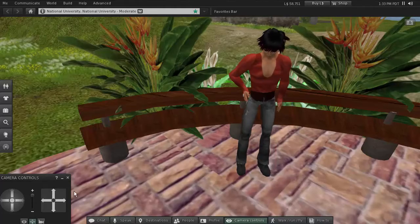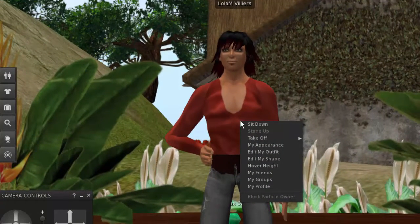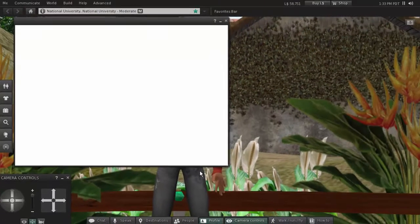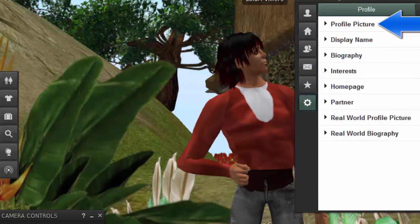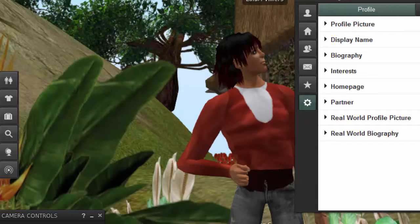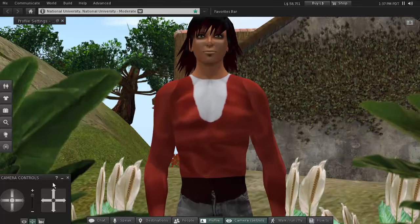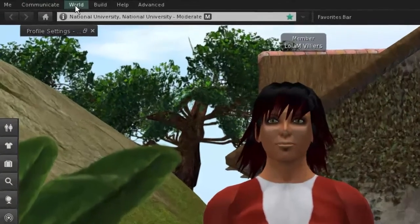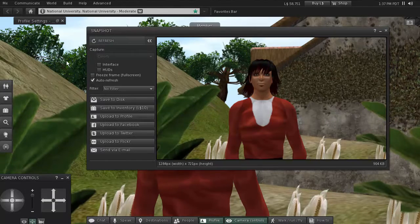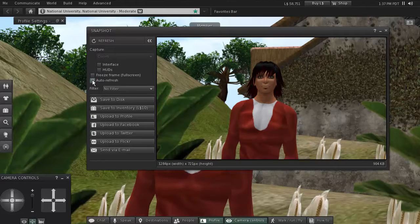Once customizing is finished, another thing you've been assigned to do is complete your profile. You right-click on your avatar and select 'Profile,' then click 'Edit Profile.' One thing I want you to do is upload some kind of identifying picture — it doesn't have to be of yourself in real life, but it really helps me and your classmates online. One of the quickest ways is to go to World, click on 'Snapshot,' and clicking 'Auto Refresh' will update the snapshot as your avatar changes.